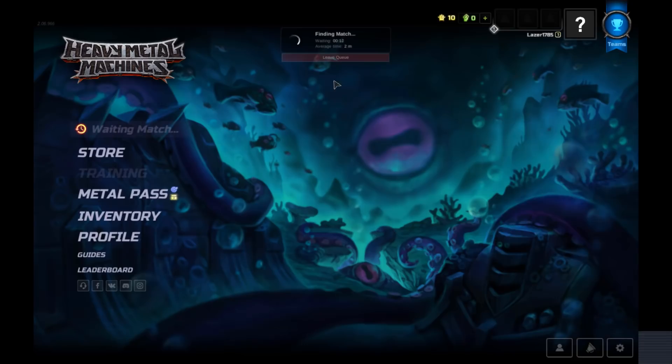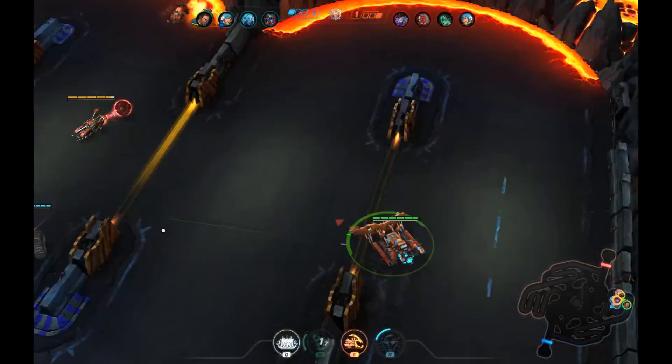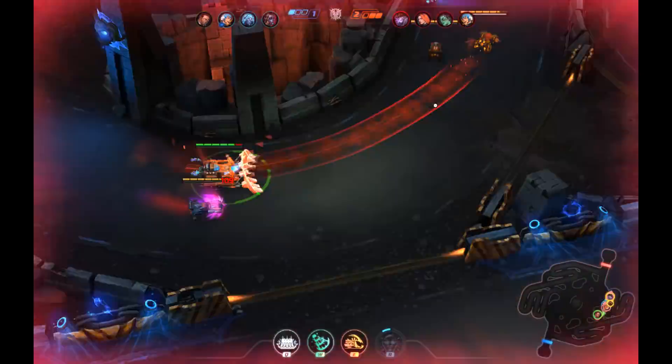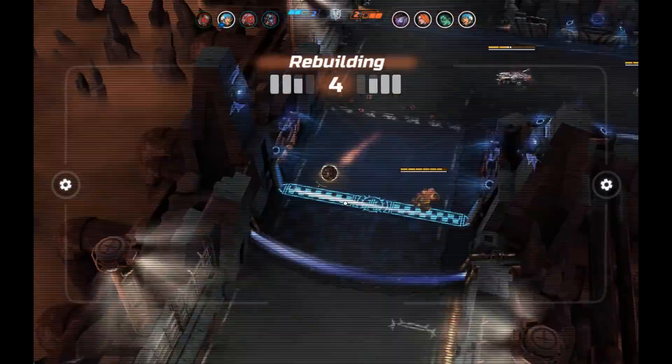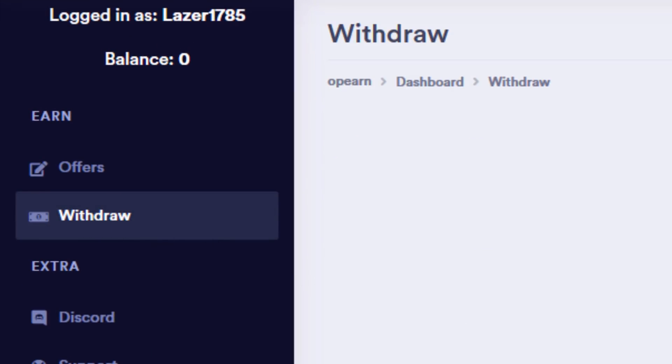For example, this game — all we gotta do is download it, play it for at least 10 minutes, and we should get Robux. So 130 Robux for 10 minutes — pretty good deal right over here. After you've fulfilled it, go to withdraw at the left side of your screen. It might take a couple minutes for the Robux to be added to your balance.